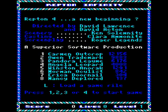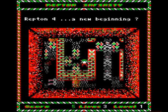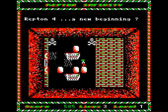Repton 4 is the second official Repton Infinity game. It's almost exactly like Repton 3, but for four new additions: magiblocks, magic walls, photocopiers and jewels.